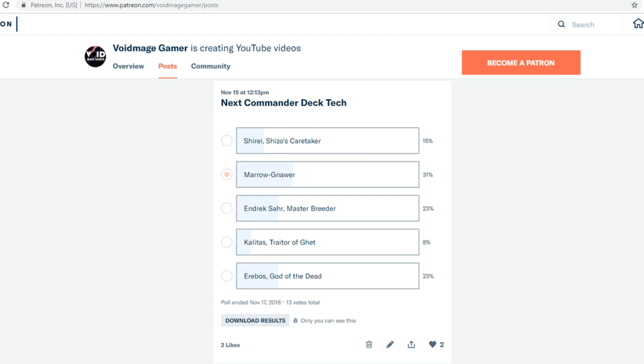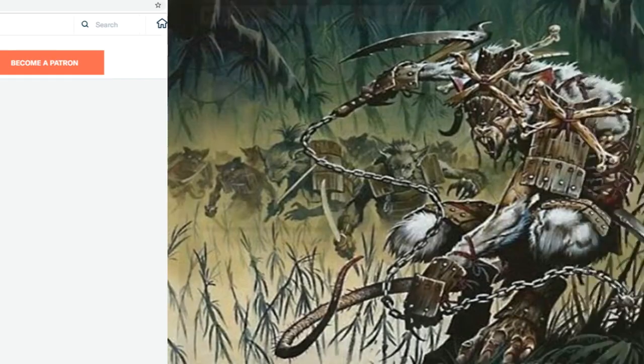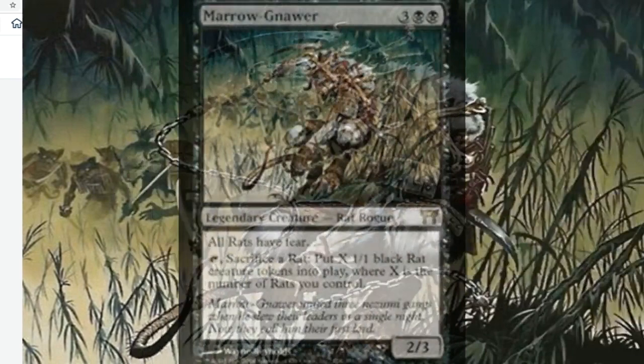Hello guys, welcome back to another Commander deck tech video. As always, I do poll a few options to my patrons over on Patreon every week — they get to decide what commanders I do videos on. This week we did mono black options, and it was kind of close between a few commanders. They ended up choosing Maronar, a pretty cool and pretty unique commander option, especially if you love rats.